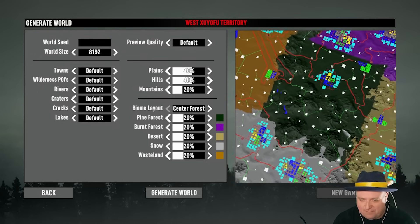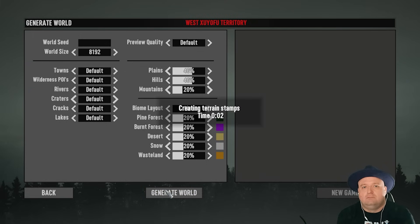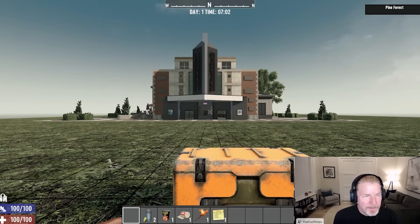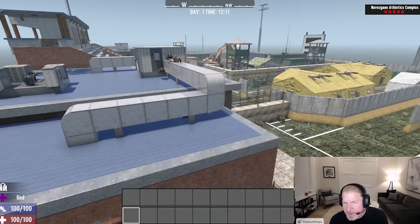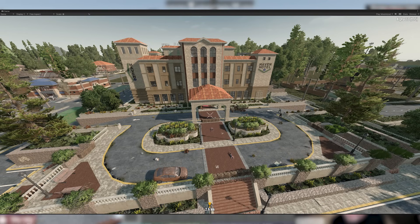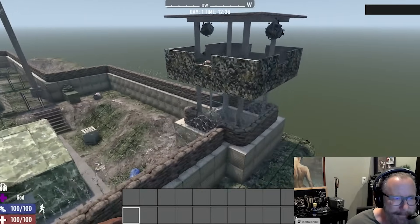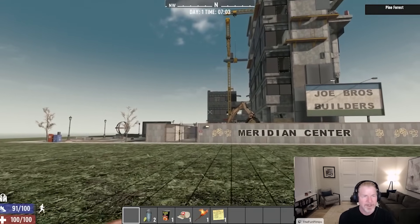Trader Rekt will spawn in the forest and send you to Jen in the burnt biome, who sends you to Bob in the desert, who sends you to Hugh in the snow, who sends you to Joel in the wasteland. Roads are going to be smoother and you'll find more wilderness POIs. There are going to be 75 new POIs in 1.0, 5 of which are Tier 5 — including a Tier 5 school, the Minotaur Theatre, a new hotel, the Athletics Complex and the Haven Hotel.